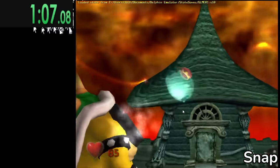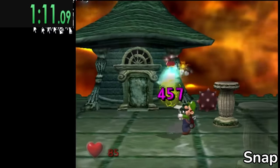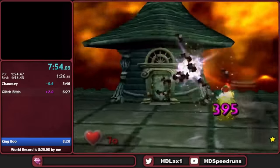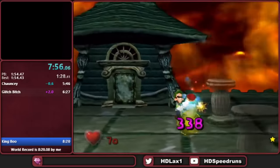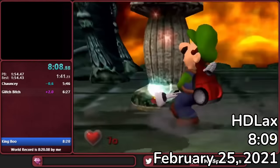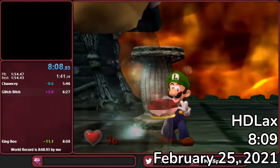Snap's method was very promising, but still very difficult — it took a lot of practice. But on February 25th, HD would set the first Any% world record with one-cycle King Boo: 8:09, which was 11 seconds faster than the record he just got a few weeks earlier.